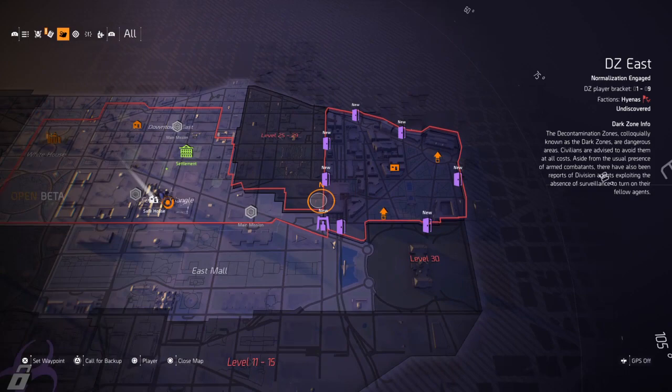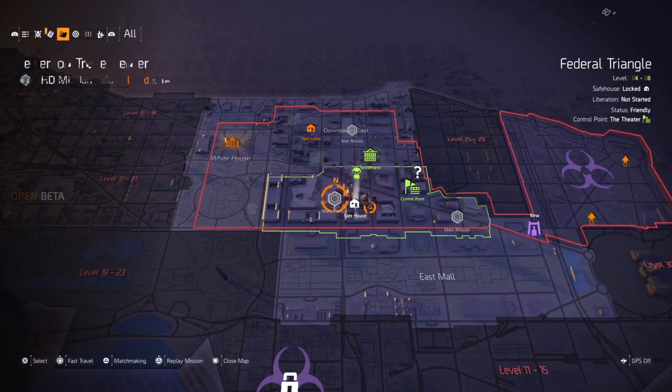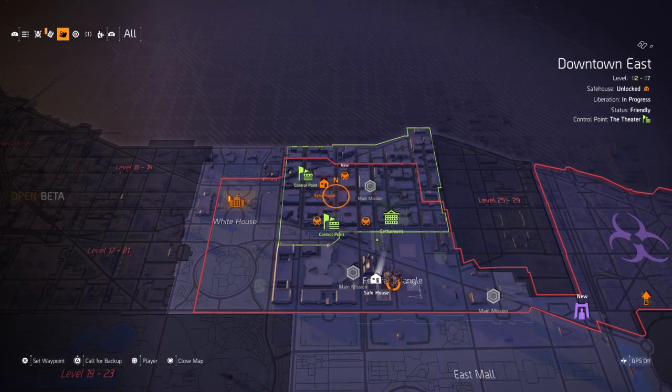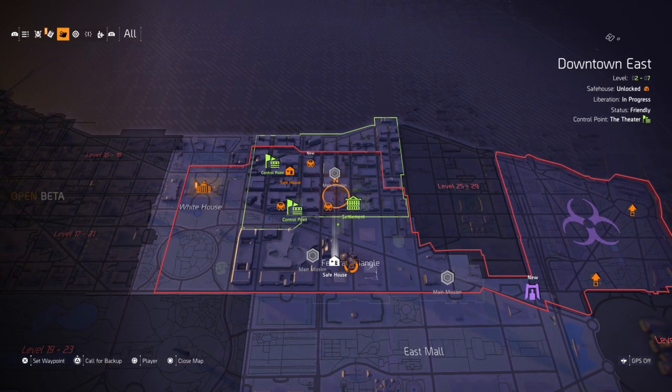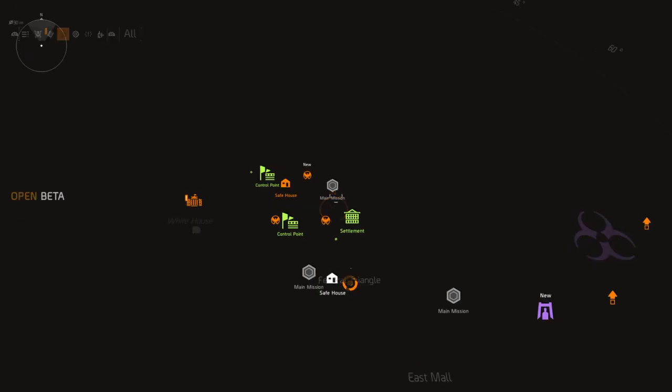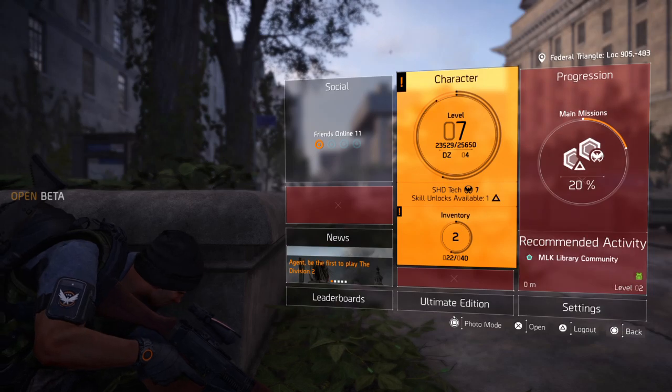This all might sound very complicated, but don't worry. Your main job is to run around doing these side missions, doing these story missions, clearing the control points, and generally getting yourself into bother as you're running around, and the numbers will slowly go up and you will get better kit. Let's have a look at my soldier just to explain what's going on.